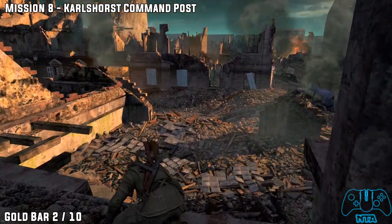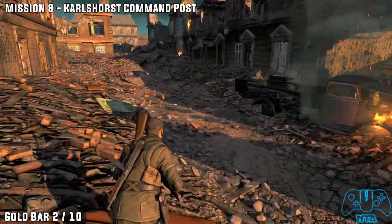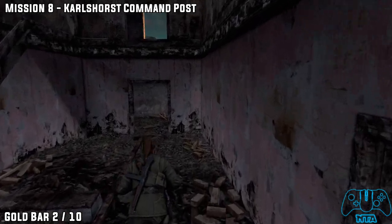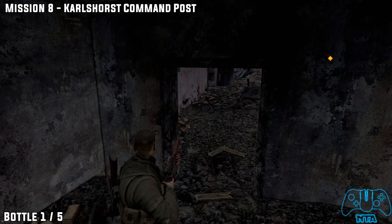Now for bar number two, jump back over where we came from and continue on down the street. There'll be a building to the right — go through the door here and you'll find your second bar located to the right.